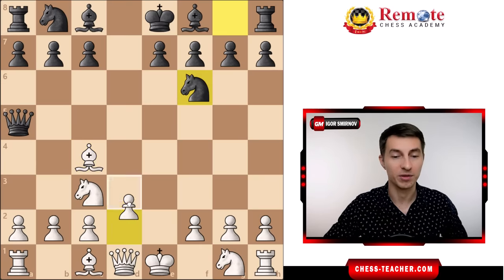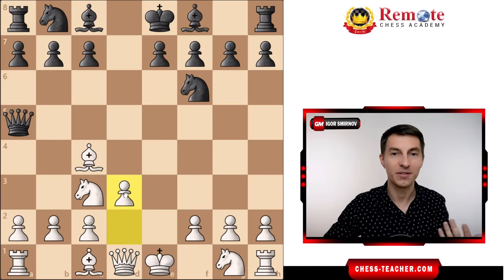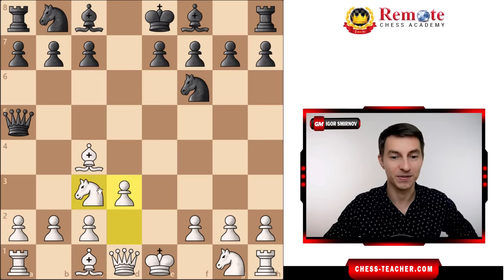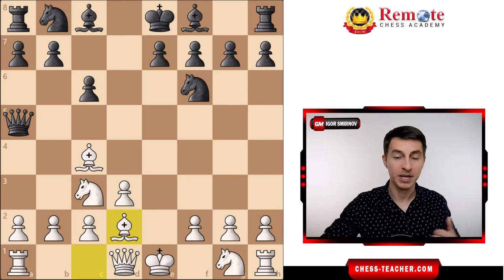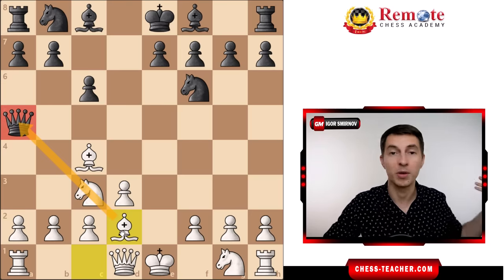Instead, you play bishop c4 first, and then solidify with pawn to d3. After black goes knight f6 or any other move, you play pawn to d3. Notice that your position is so solid there is absolutely nothing they can possibly attack. Your pawn on d3 is defending, your bishop is defending — everything is defending. You play bishop d2, and you have the same setup no matter what black does. You're preparing to castle queenside with the plan of bishop d2, queen to e2, and then castle queenside. Bishop d2 also potentially targets the black queen somewhere in the future — a tactical motive you may wish to use.